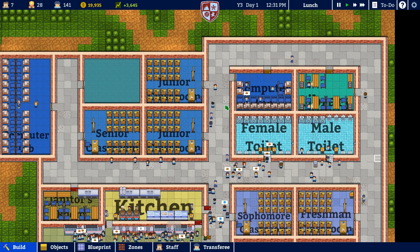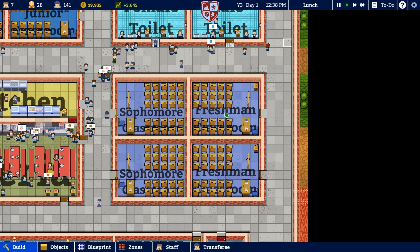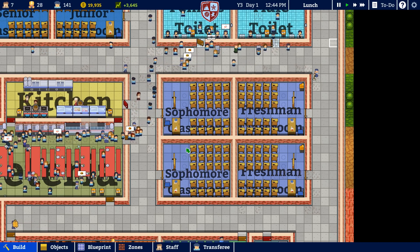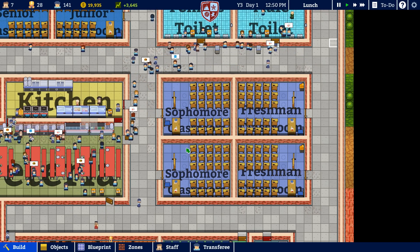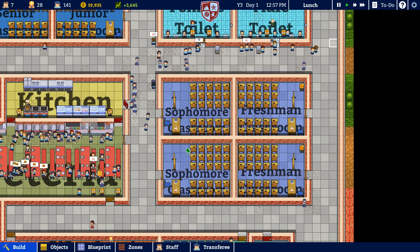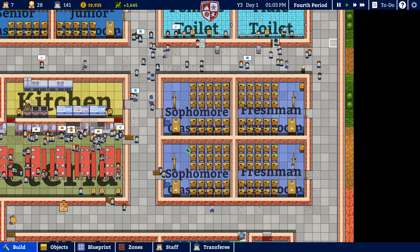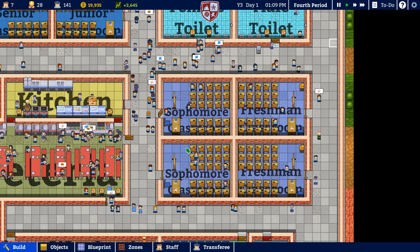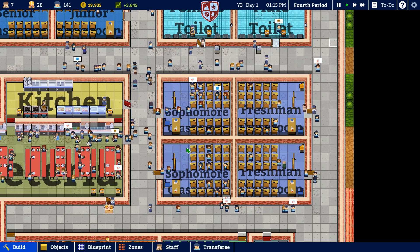We're on the third school year, day one. We have a brand new set of 50 freshmen at Freedom High, and then 68 sophomores even though we can only really fit 50. The reason for that is 18 sophomores from last year's class did not graduate — 50 freshmen that graduated plus 18 sophomores that didn't gives us 68 sophomores. It's going to be interesting to see how the school handles that excess. We can't kick them out, so we'll have to deal with it.